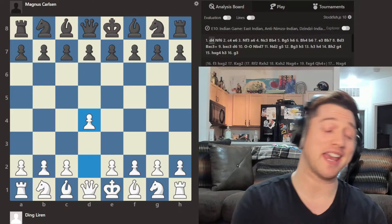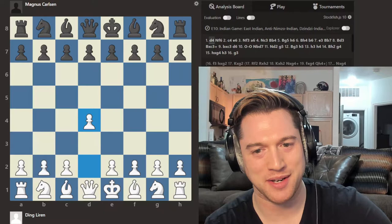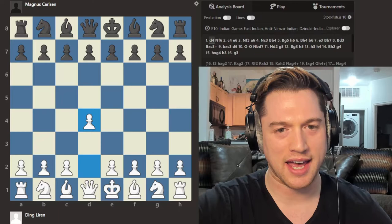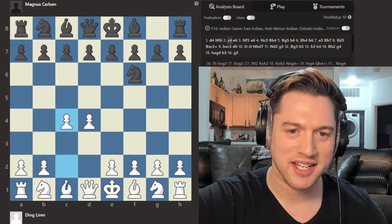Jesse Cohen here from Summer School of Chess for another Quick Bytes video. Today we have this latest upset: Ding Liren beats Magnus Carlsen at the Opera Euro Rapid. Let's jump right in and take a look. Ding Liren, multiple Chinese champion and one of the top players in the world — one of the players who might be able to take down Magnus someday — is playing white, and of course Magnus playing black.